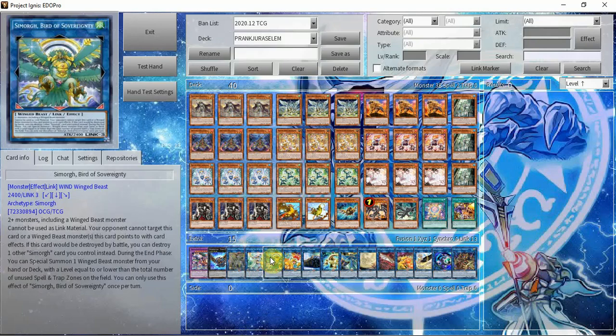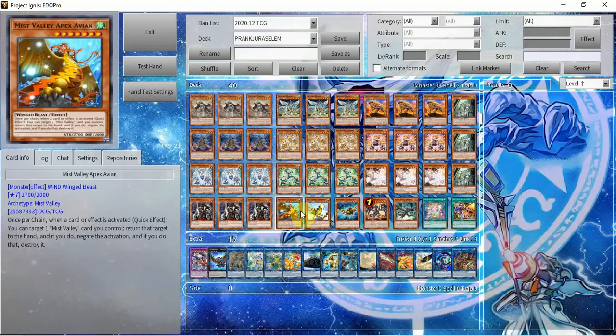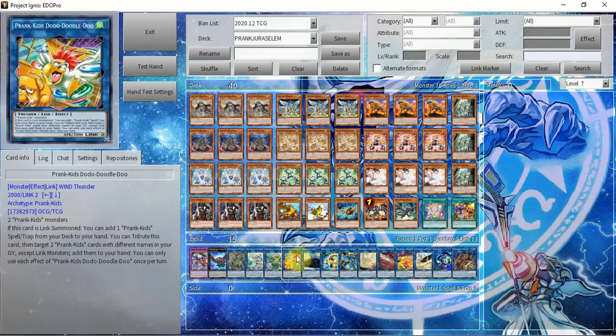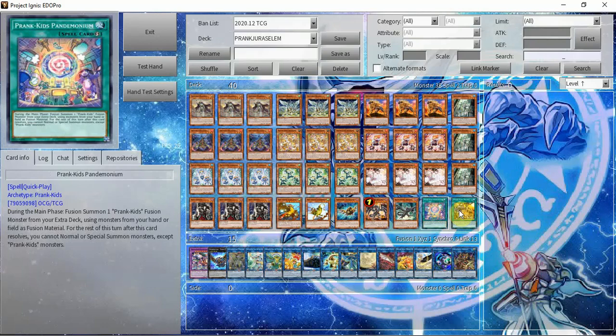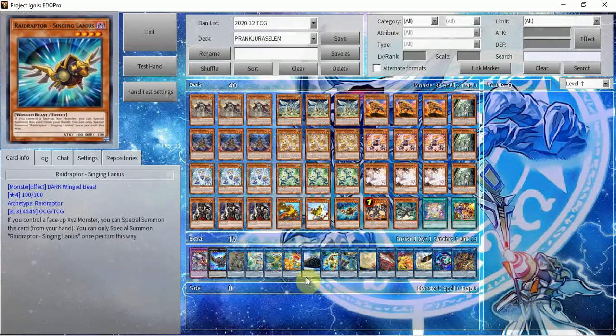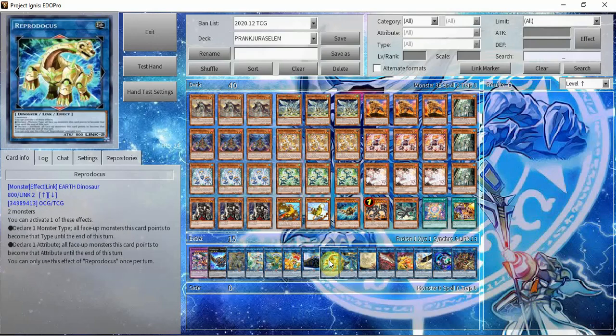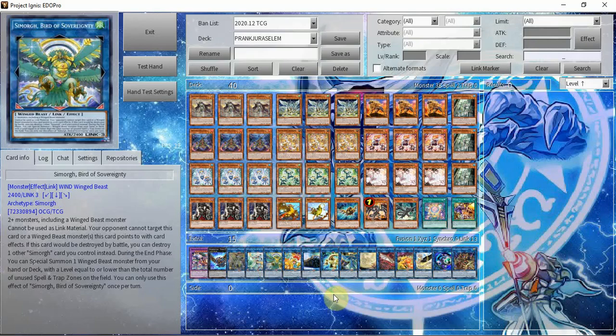The one copy of Simorgh, Bird of Sovereignty, for Apex Avion of course. In case you don't know how Infinite Gates works — Simorgh summons Apex Avion from your deck in the end phase, and you use Avion to bounce Thunderbird that's in your backrow via Union Carrier; then you're able to bounce it, resummon, and it's infinite. The one copy of Doodle Doo — searches Pranks on turn one and Pandemonium on turn two, usually. Union Carrier is a really good card that equips Thunderbird and does all the necessary setup.